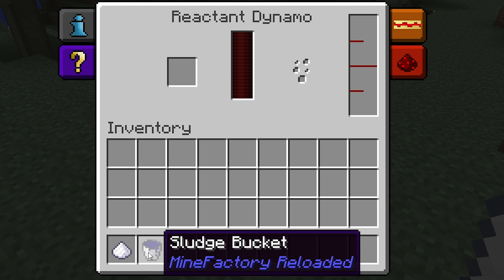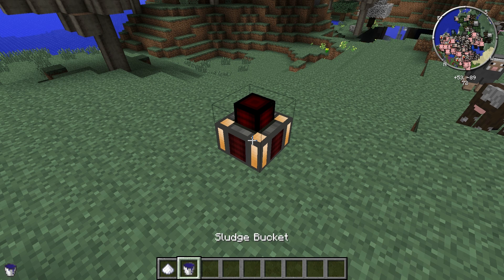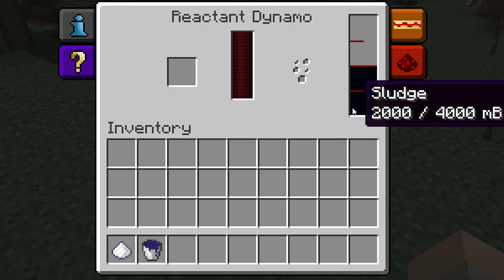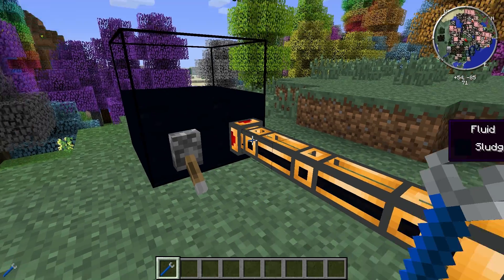The Reactant Dynamo has one inventory slot on its interface. You can't place buckets of liquid directly in the interface and have them automatically fill the tank. Instead, just right-click on the exterior of the dynamo with the bucket in hand. Alternatively, you can pump the liquids in using a Buildcraft Fluid Pipe or a Thermal Expansion Fluid Duct.